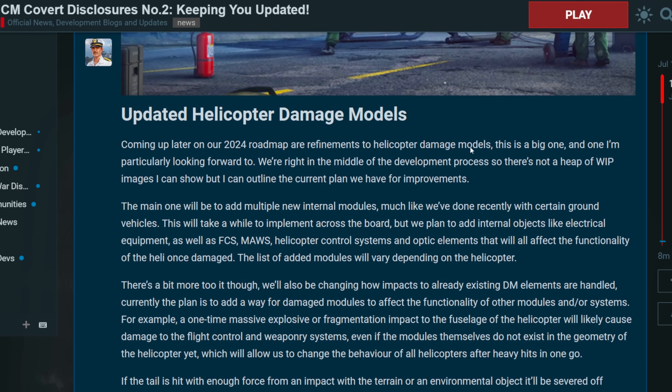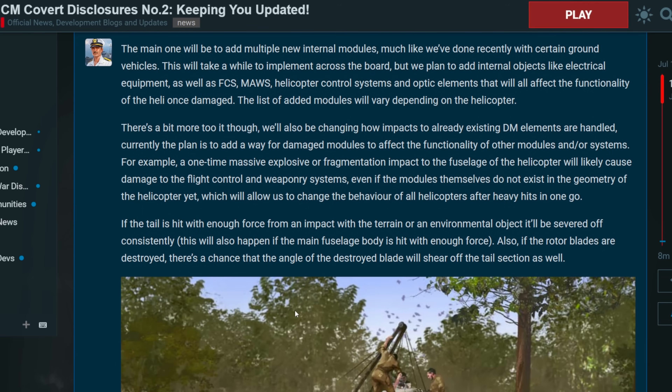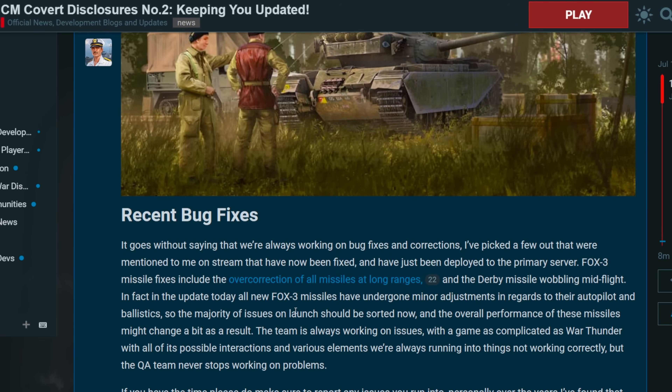Upgraded helicopter damage models — they're going to basically do the same thing they did for tanks by introducing new modules. So hopefully once you shoot them, they actually take more damage and should just die. Pretty cool.